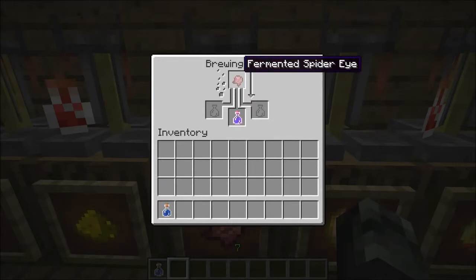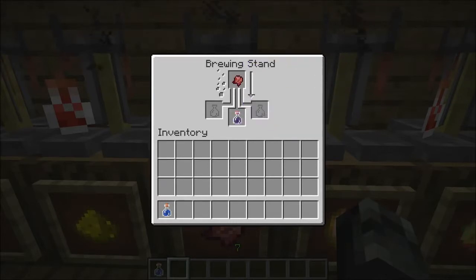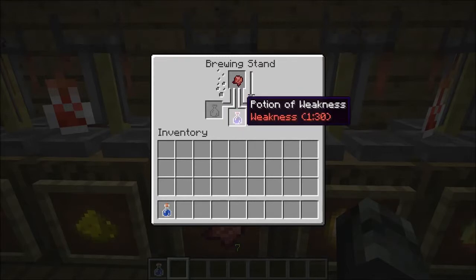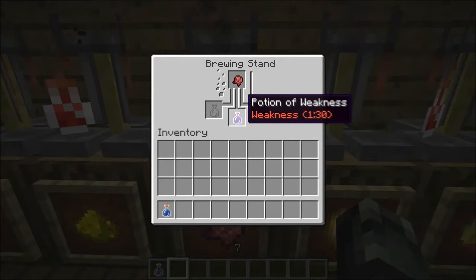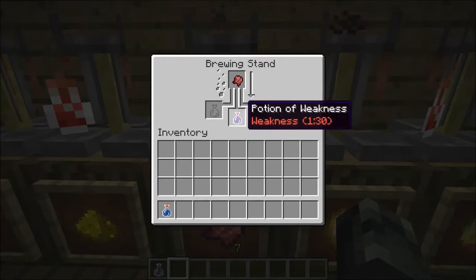Now, we have a fermented spider eye with a potion of weakness, which turns a water bottle into a potion of weakness. You may be thinking, well that's a negative — how is that a primary? It's considered a primary based on the Minecraft wiki and other players. And it's your first negative potion.